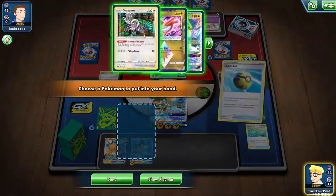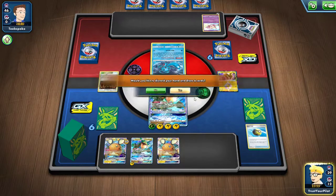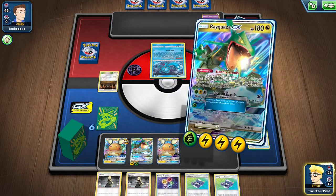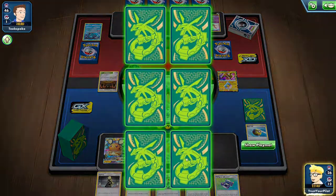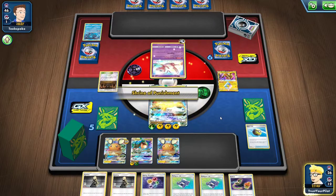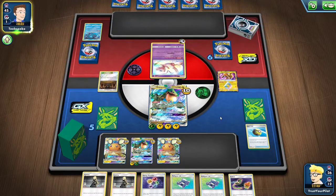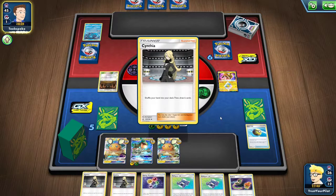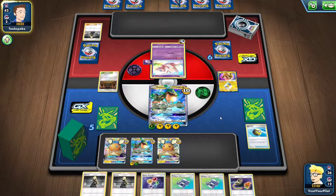I'll just get it to Dedenne — I know there's a Shrine, I know they have a whole bunch of stuff, but I need to draw some cards. I lost my Koko; I should have Quick Balled for that, but that's the way the deck goes sometimes. And Dragon Break. The funny thing is, I added Energy Recycler really late in the process — I was thinking I'd just mill it every single game and it would never actually be anything. But I've actually never milled Energy Recycler; it's always shown up in my hand when I need it. The reason it's important is because if this Ray in the active gets knocked out, there goes four energy, and I don't have a way to get it back.